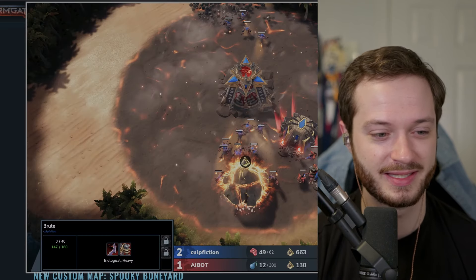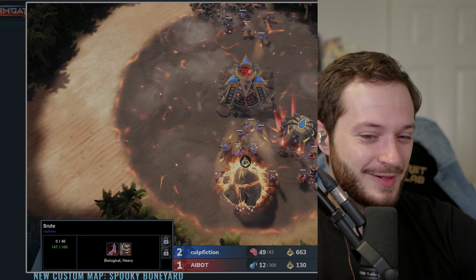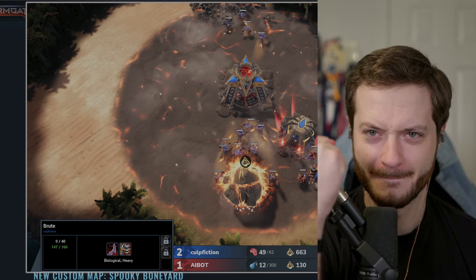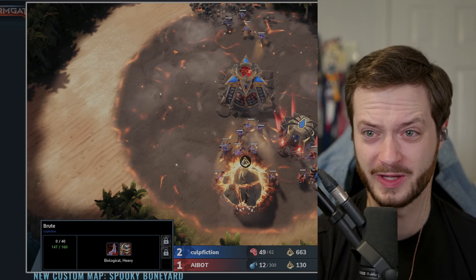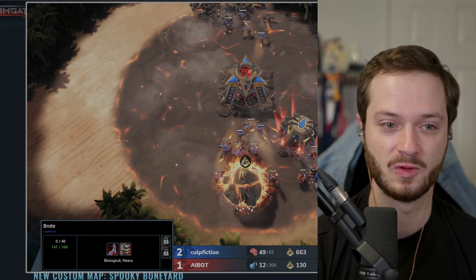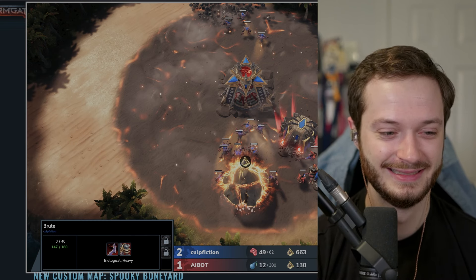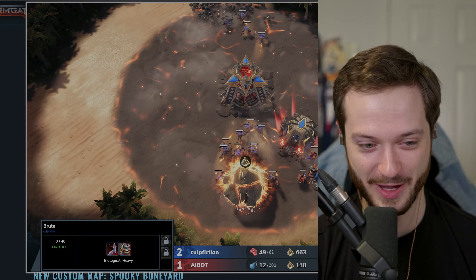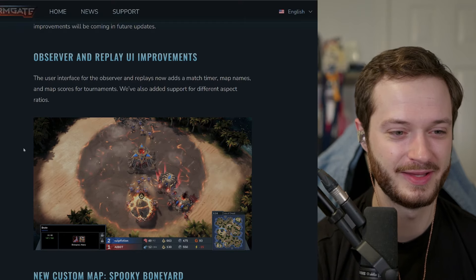Weaver not being able to walk over things is nice — they gave Weavers phase movement over friendly units, which makes them much better to use. Also as a caster, I'm excited about this: they've now built in the overlay with scores, game times, and map names. I had built one myself, and now it's built in. Ryan Shooter, the guy who made Gameheart, is on the team, so we knew this was going to get there eventually. We're still missing production tabs, but this makes life a lot better.